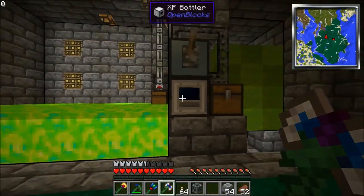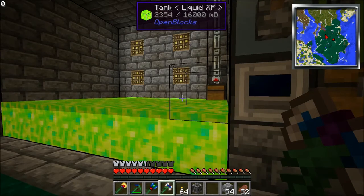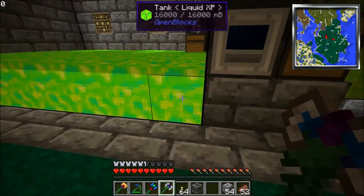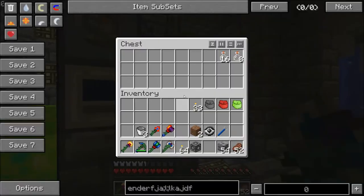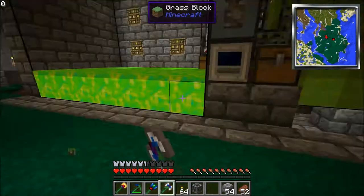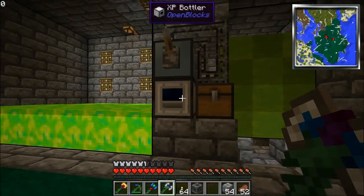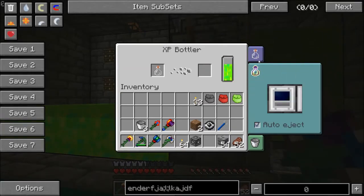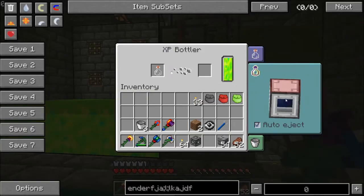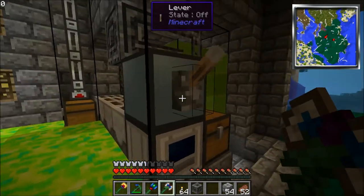I might actually move this down one so it drinks from this one, because if this level gets empty — which it probably will never do because it's so full right now — it needs to be able to drink from the bottom level. If this is empty it won't drink from this, so I need to change that. This chest is where you put glass bottles, which I am running out of. All you need is XP and loads and loads of glass, which is why I made this auto-smelting shovel — it's pretty nice. It drinks from the left, takes the bottles from this chest, and fills them in here and then ejects them to the top.